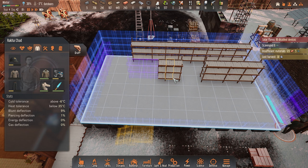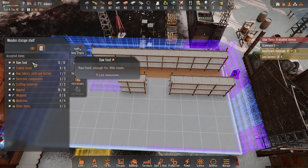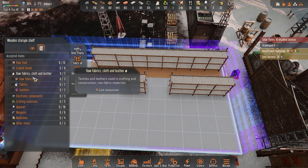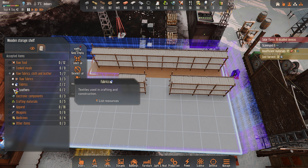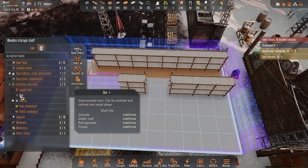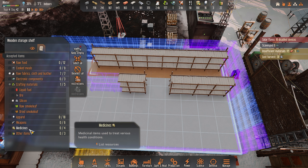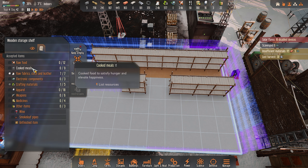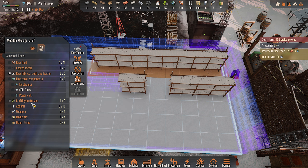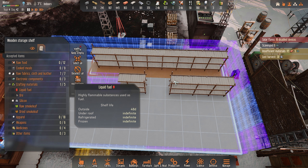Got to think about what I'm going to have where. I think this shelf will be our finished goods, and then back here we'll set this to deselect everything. Let's open the fabrics — raw fabrics is fine, and leathers, those are fine back there. Silicon can be back there as well. And the ore — maybe not yet, actually. Silicon yes, but not the ore. No apparel, no unfinished supplies. Do we want electronics? Not on that shelf.